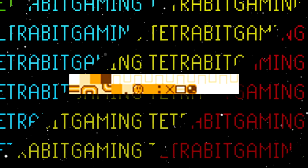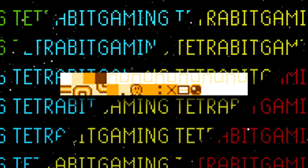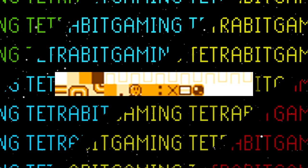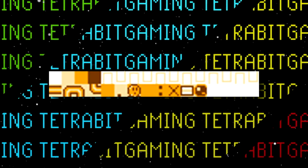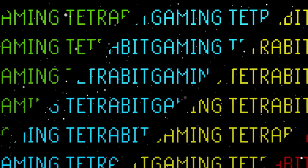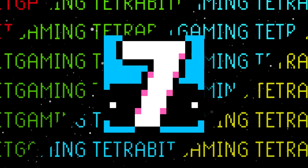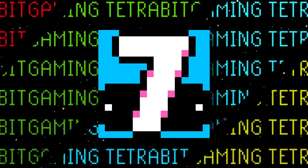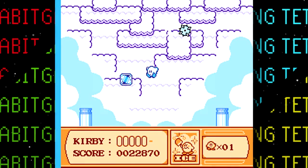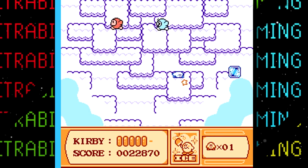The last unused tileset appears to be an early level hub heads up display. By the looks of things, it was originally going to be much darker than what was used in the final game, and it looks like some of the graphics, like the Kirby icon, were also altered. Speaking of the level hub areas, there is also an unused stage door sign graphic for a seventh level. In the final game, the area with the most levels only has six stages, leaving this sign unnecessary.